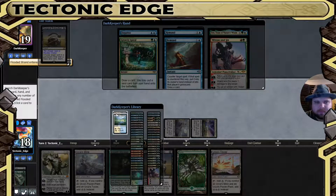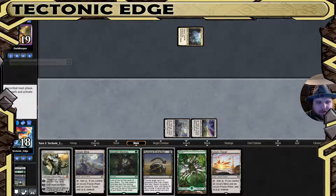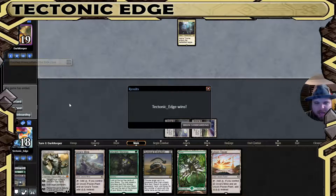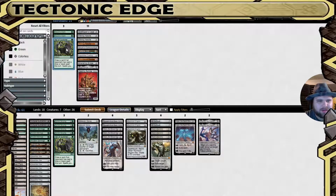Ren and Six — yeah, that would have been good. They need to top-deck a land really hard here. And that is the scoop to the Surgical Extraction. Very nice. Well, we know what we're up against, which makes this a little easy.